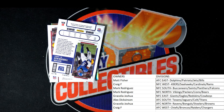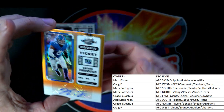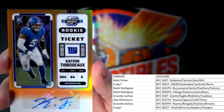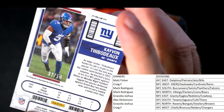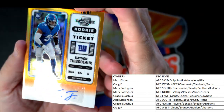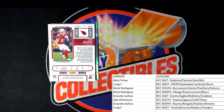Next up: a New York Giants card — NFC East — and this one is also going out to Gracilia. That's pretty sick right there: Kvon Thibodeau rookie ticket auto, New York Giants, numbered 32 of 50. Going out to Gracilia Jay — that one's coming to you!